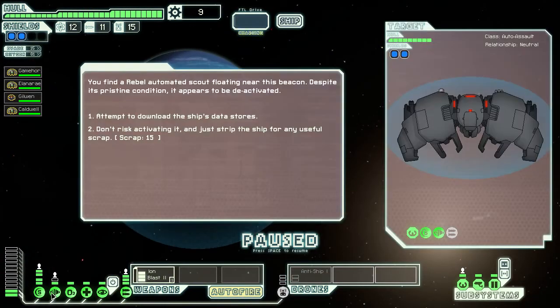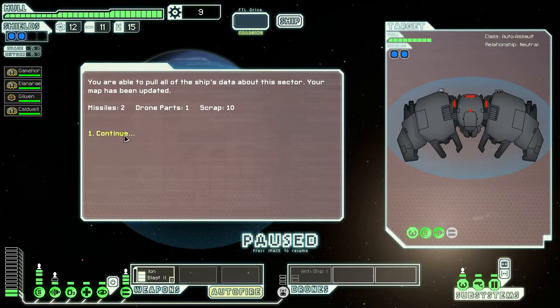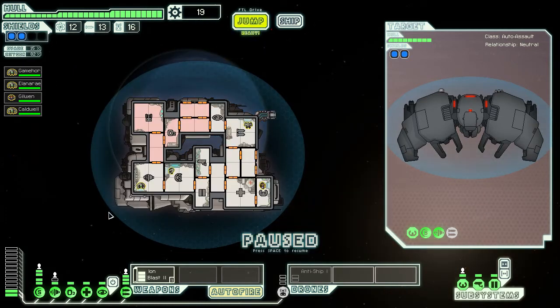Wait — I should have powered up my engines more. You find a rebel automated scout floating near this beacon — despite its pristine condition, it appears to be deactivated. Should we try that? 15 plus 9 is not enough. Well, we get two missiles, one drone part, and 10 scrap units — it's better apparently. Your map has been updated, not that it would do us any good.